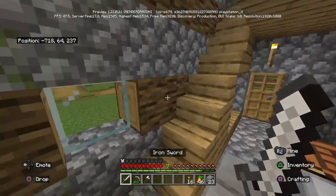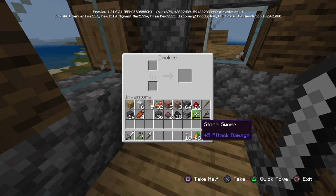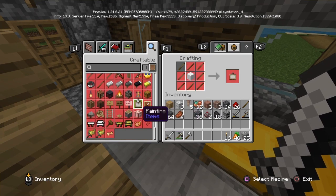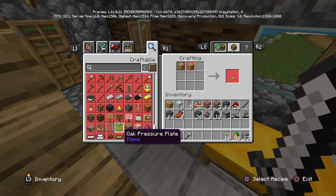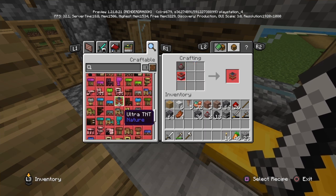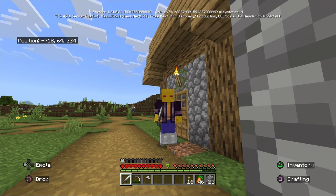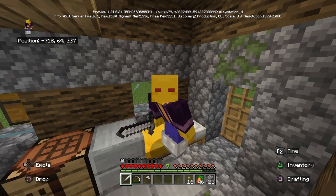I've nearly died like seven different times off camera. First I want to see how I can make Ultra TNT, because that's what I want. Ultra TNT — okay, now I need to make regular TNT. I think I might end this one here because my head's spinning from nearly dying seven different times. I'll see you all in the next one, goodbye!